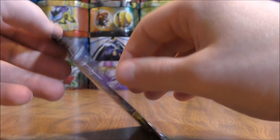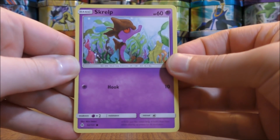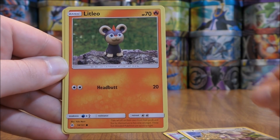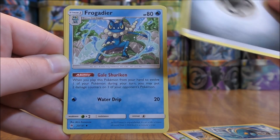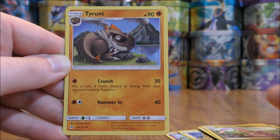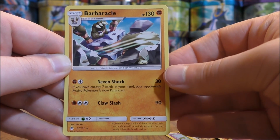Greninja cover artwork pack. Should get at least one more Prism Star card out, I would think. Pack starts with Skrelp, Furfrou, Litleo, Fennekin, Clauncher, Metal-type Energy, Frogadier, Sliggoo, Tyrantrum, Reverse Hollow of a Flabébé common rarity. And the final card would be a Barbaracle.